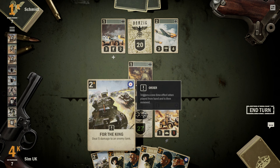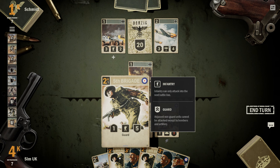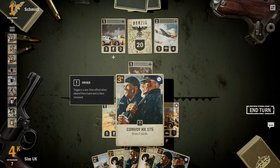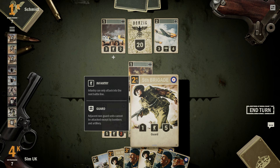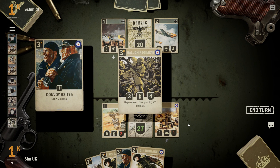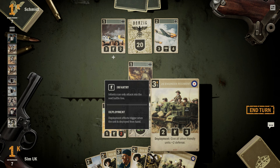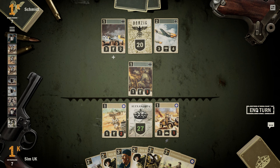I can do 5 damage to an enemy tank, but that's not a tank unit. We can bring in the 5th Brigade, or draw 2 cards. Let's play this. The Baloch Regiment — 3 attack, 4 defense — that's nice. The 26th Engineer Regiment. I love this game, this game's so cool. But we can't move, so let's go to the next turn.